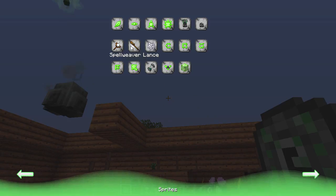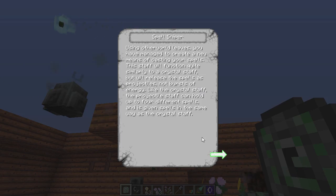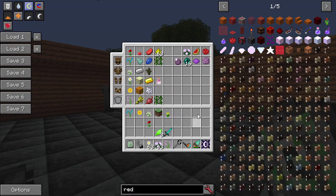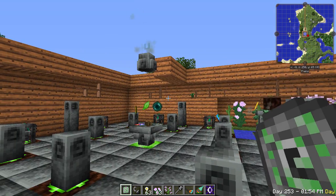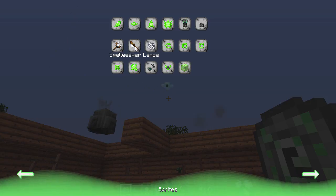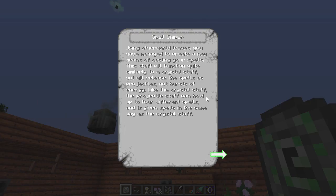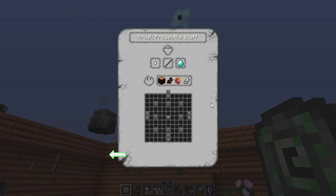We've also got the projectile staff and the spellweaver lance. The projectile staff shoots spells as a projectile that flies until it hits a block and does its effect — longer range than the crystal staff. The spellweaver lance does its effect automatically when you melee mobs. The projectile staff is crafted with stick, ghast tear, diamond, wildwood, spruce, infernal bulb, and birch bark as incenses. Then you apply four spells the same way as the crystal staff — put the staff with a sprig on the altar and burn four petal dust incenses. Same process for the lance.